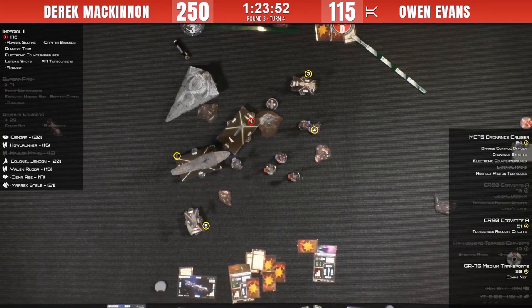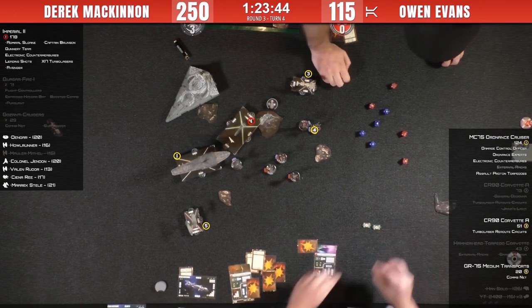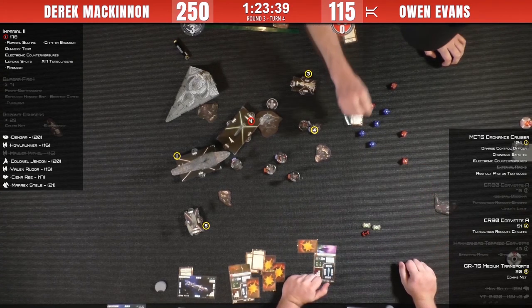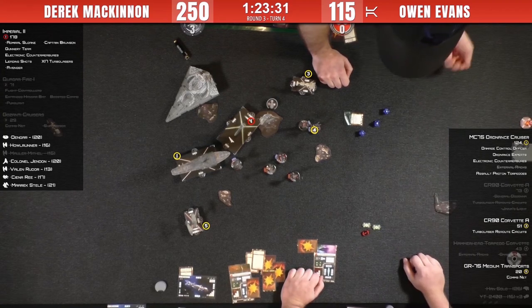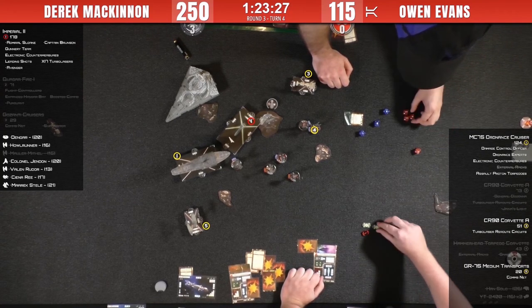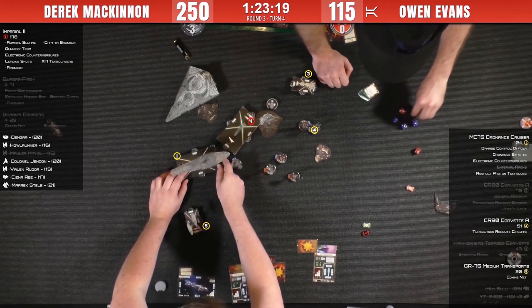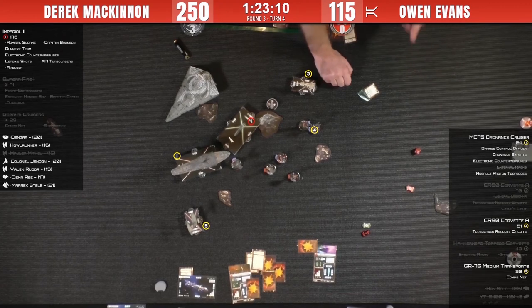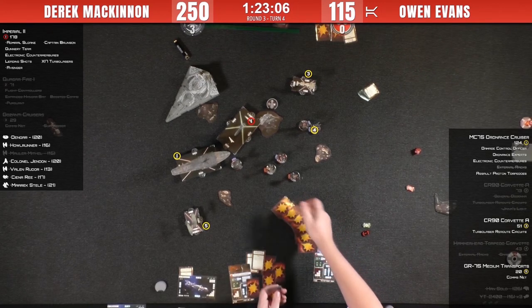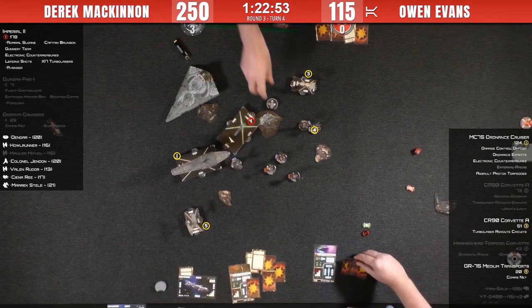Any other ship now — here comes the big one. If he takes this down, that's going to be Derek's win. Avenger fires — he can't redirect because he has no redirect token, can't brace because of Avenger. He uses Leading Shots to re-roll. Four, five, six, seven, eight — eight damage with a crit. With three shields on the front he loses all three of them, then takes five more hull damage. With the Contain token he doesn't take a face-up crit. He's down to two HP left.